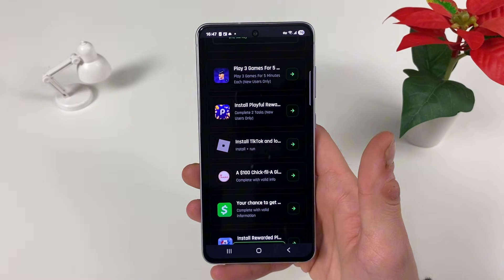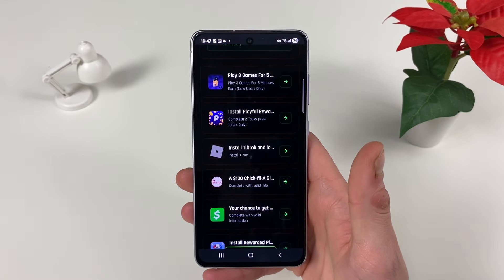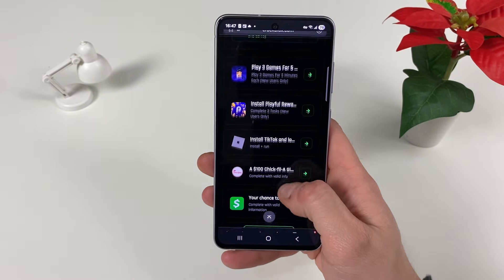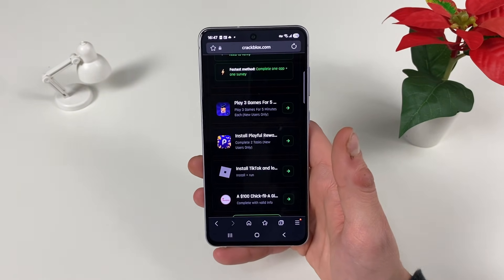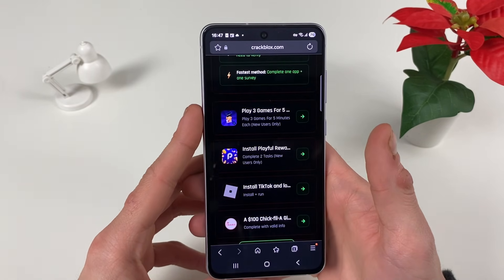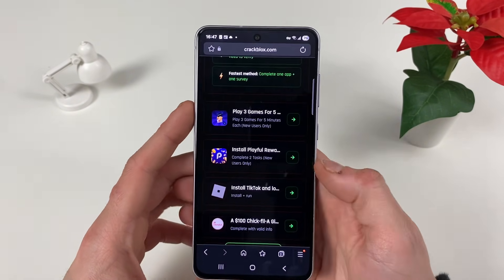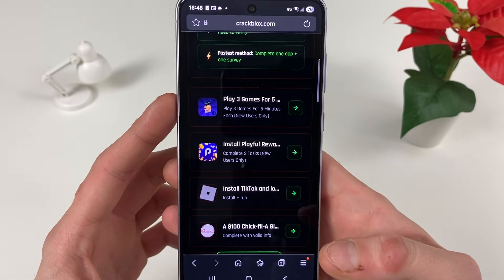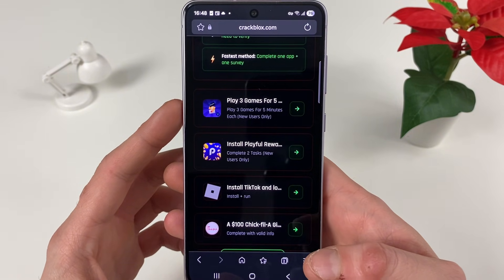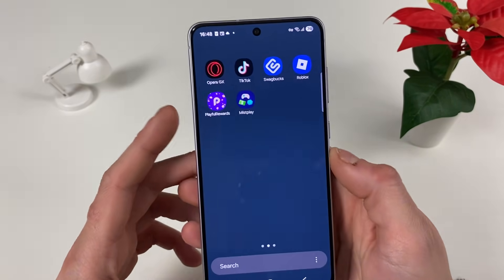What you need to do is either complete three questionnaires where you answer some simple questions — it doesn't matter what you answer, what matters is that they are answered — that's the faster alternative. Or you can download three apps from the official App Store or Google Play Store. You only need to download them and do what it says: for example, Mids Play — play three games for five minutes each; Playful — complete two tasks; TikTok — just install and run it.